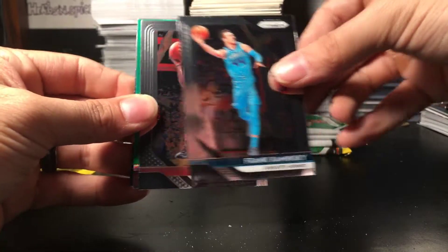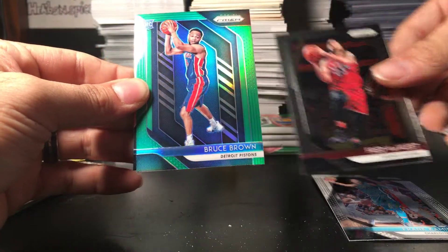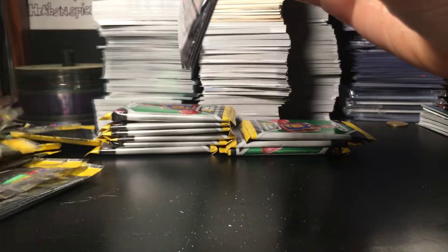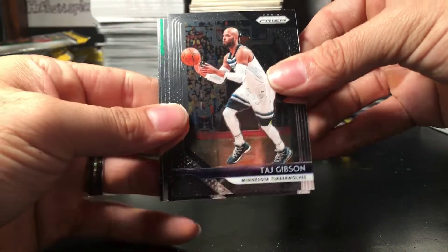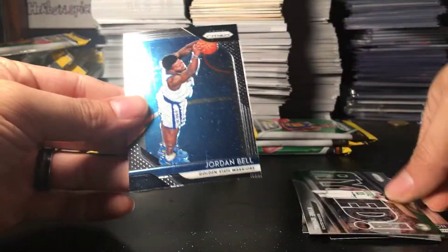Next pack. We got ourselves what looks like a green. We have Frank Kaminsky, Fred VanFleet, Bruce Brown rookie green, and Ben Simmons. Sorry guys — every time I see the blue rookie symbol, I always think it's Dantage. Next pack: Taj Gibson, Evan Turner, Kyrie Irving regular, and Jordan Bell.